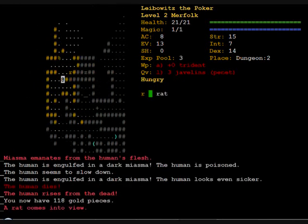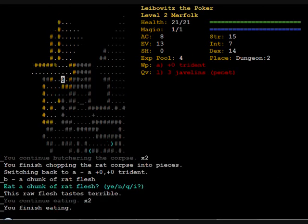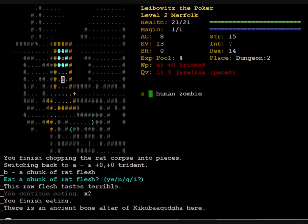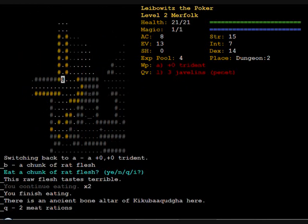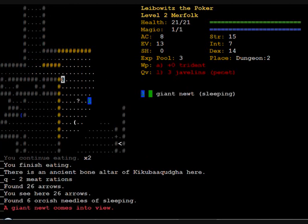Now I'm hungry for the first time. Miasma emanates from the human's flesh — what the hell is going on? Maybe I should start paying some attention. There's an altar of Kikubaaqudgha, or however he's pronounced — the God of Necromancers. I don't plan on going in that direction though; I'll pass him by.